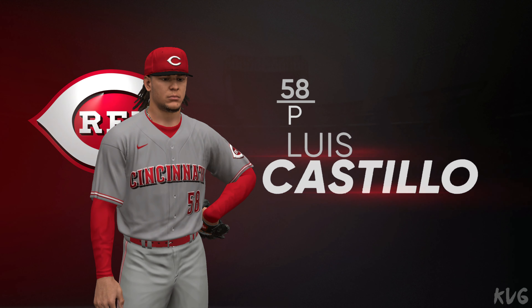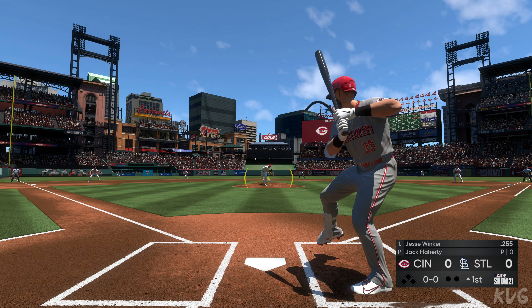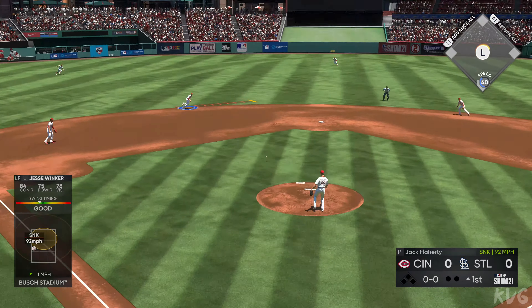Into the box, Jesse Winker, and we are ready for some daytime baseball. First pitch of the at-bat on its way — ground ball sent back up the middle, and this will find its way into center field for a leadoff single. He's going to have to work that sinker down in the zone; that's his bread and butter pitch, and if he's going to leave that ball high, that's going to spell disaster.